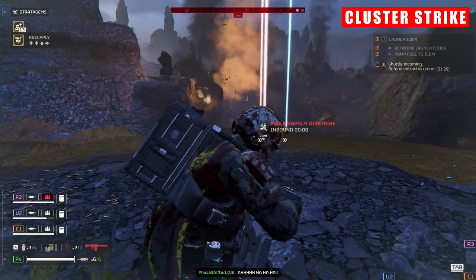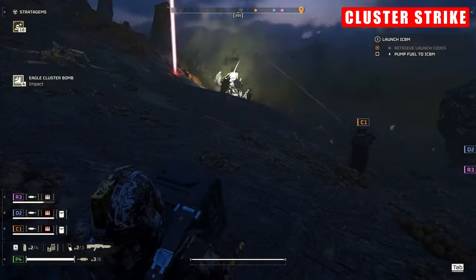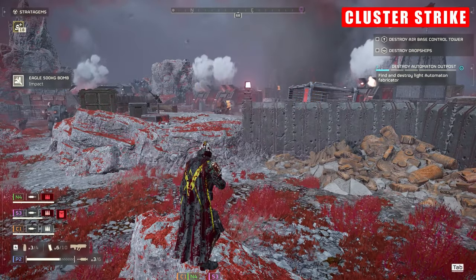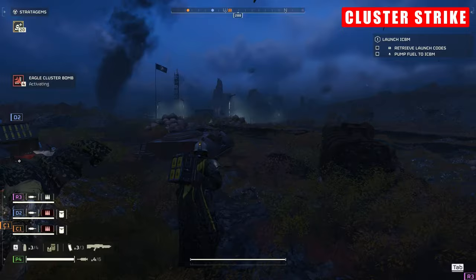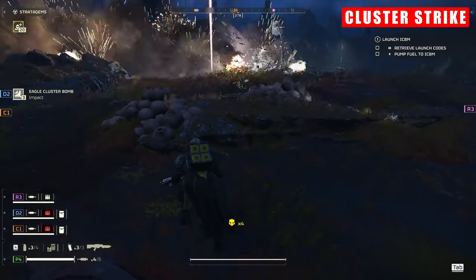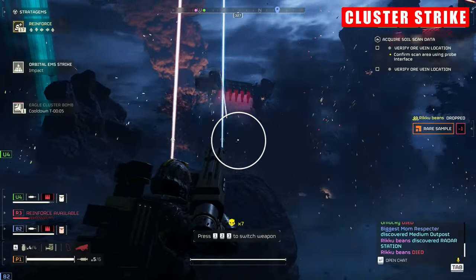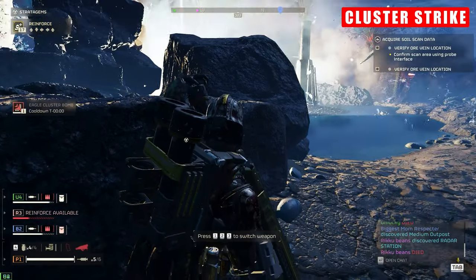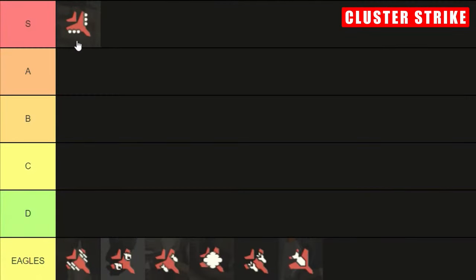Even without the EMS, once you've got used to its calling time, you can predict enemies' advances and have them walk right into it. As with all eagles, you need to understand how the strikes come in, get your angles right, and you'll be golden. Its shortcomings are that it doesn't destroy buildings, and I wouldn't say this is significant enough to drop it down a tier. It works brilliantly at countering automaton drop-ins, and once you've upgraded the hangership modules fully, you get five charges with this strike, which seems absolutely ridiculous. A real no-brainer S-tier choice here, folks.